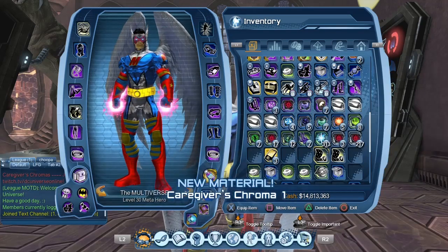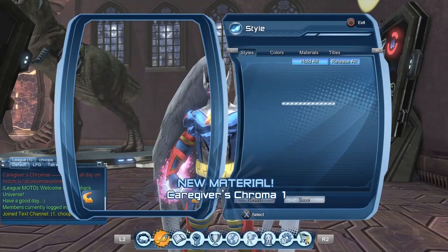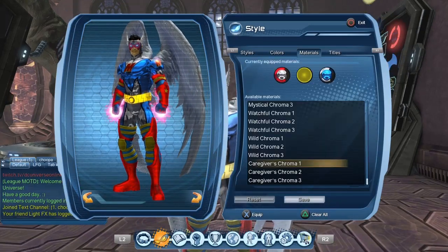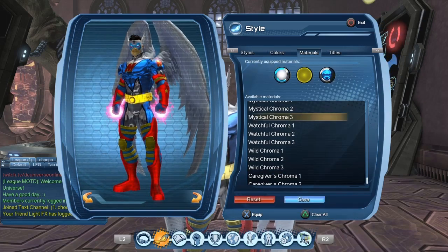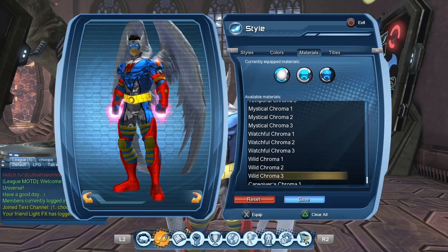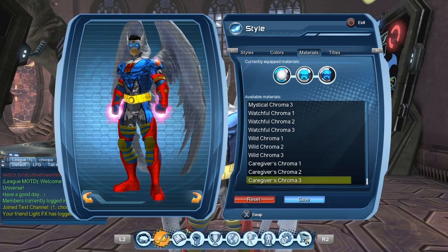Let's consume the three Chromos. As usual, once you do that, it gets added to your Material tab. There's a bit of lag in the menu today. Let's equip Caregiver Chromo 1, Caregiver Chromo 2 — not sure why when we get to the last one it goes to the reset button — and Caregiver Chromo 3.